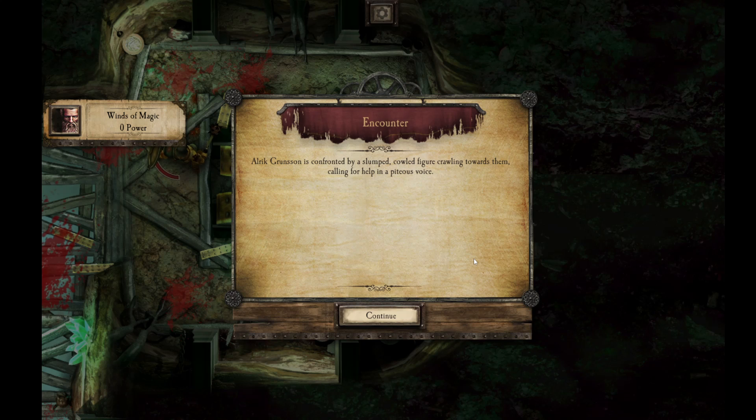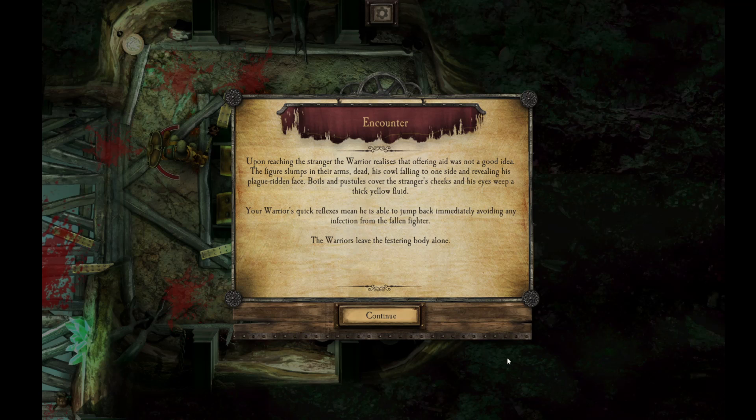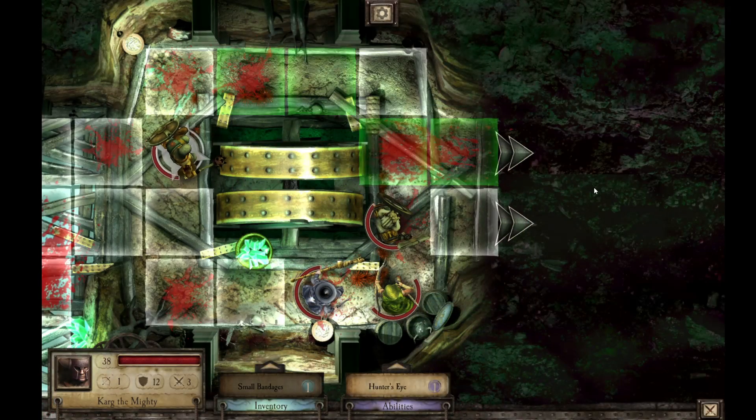Encounter — Ulrich Grunson is confronted by a slumped cow figure crawling towards them, calling for help in a piteous voice. Leave it alone, it's an infected body. Upon reaching the stranger, the warrior realizes that offering aid was not a good idea. The figure slumps in his arms, dead, his cowl falling to one side and revealing his plague-ridden face. Boils and pustules cover the stranger's cheeks and his eyes weep a thick yellow liquid. The warrior's quick reflexes mean he is able to jump back, immediately avoiding any infection. Let's move on to the next room.